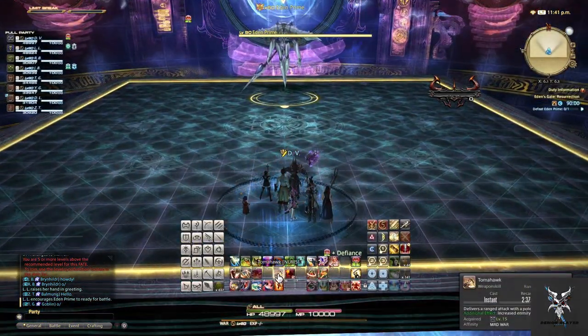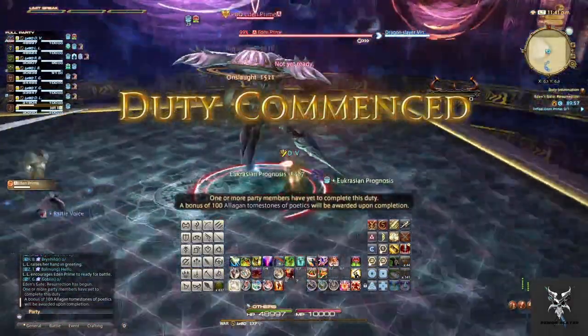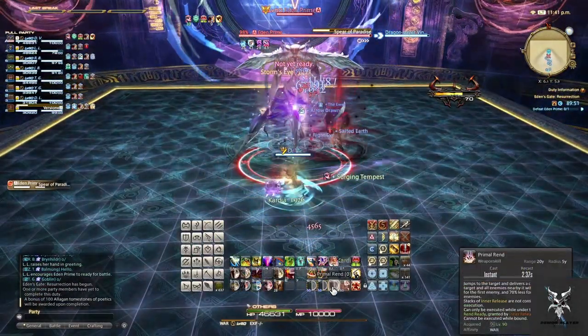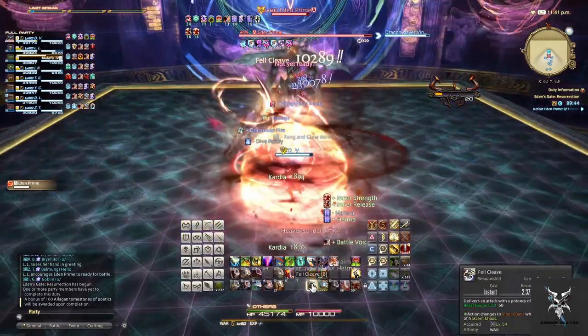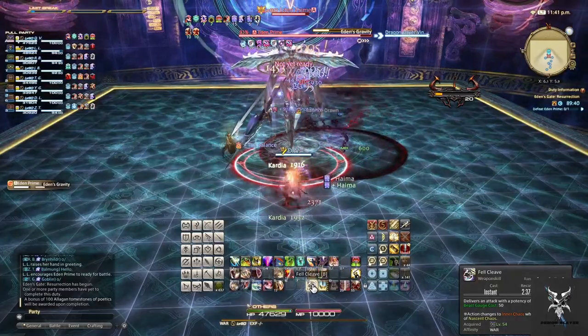When you first pick up Eden Prime, you'll want to make sure that you're facing him away from the group, as he does have a few cone abilities. Spear of Paradise is going to be his tank buster — you'll want to use a cooldown to help reduce the damage, as it hits the tank twice. He'll follow this up with Eden's Gravity, which is party-wide damage that you'll need to heal through.